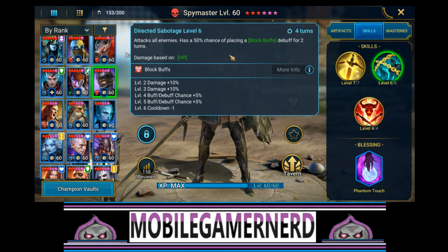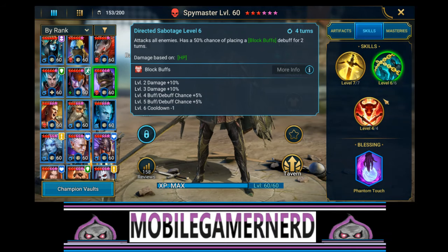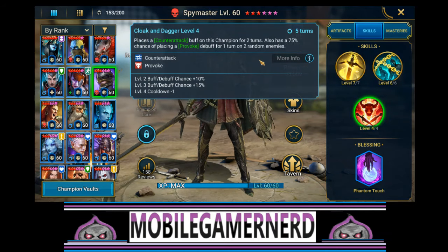Then you've got an attack on all enemies that has a 50% chance of placing a Block Buffs debuff for two turns - so that's an AOE block buff, which is kind of cool for the Valkyrie waves, very interesting, could be used in campaign as well. We also have a Counterattack buff on this champion for two turns, plus a 75% chance of placing a Provoke debuff for one turn on two random enemies.